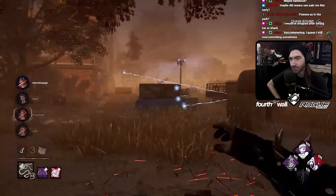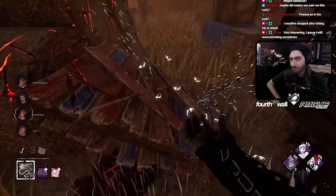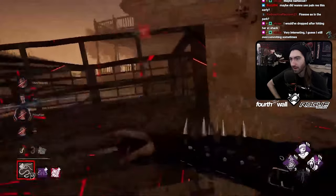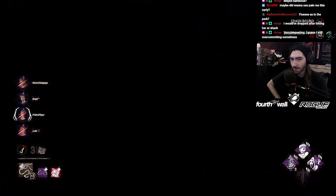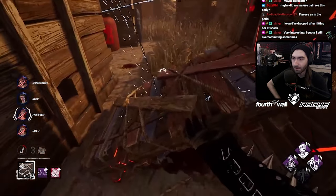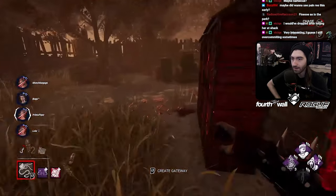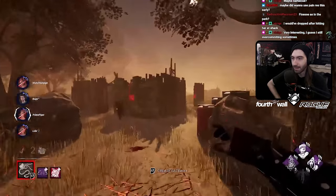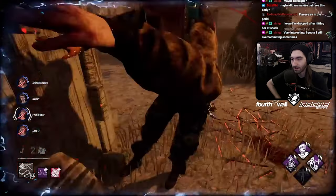You also throw your chains so far back that you don't really get a lot of value out of them. The point of chains — or any sort of slowdown killer ability like clown's bottles — is that you're supposed to be preventing survivors from reaching the resource, whether that be a pallet, window, etc. The fact that you're throwing them so far away means they're able to break free and make the window or pallet anyway, as opposed to throwing them closer where it would actually prevent them.